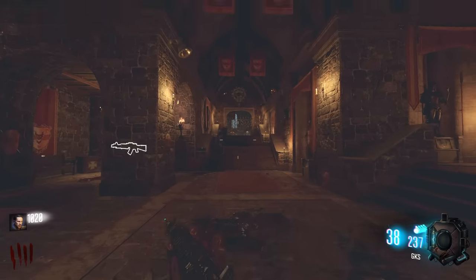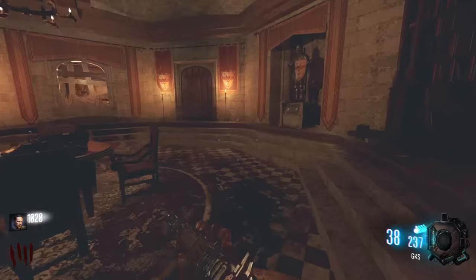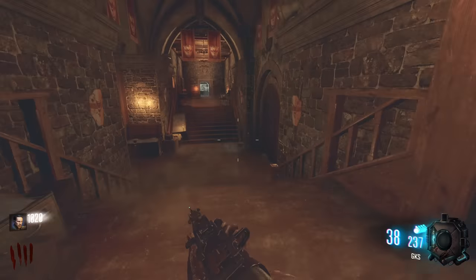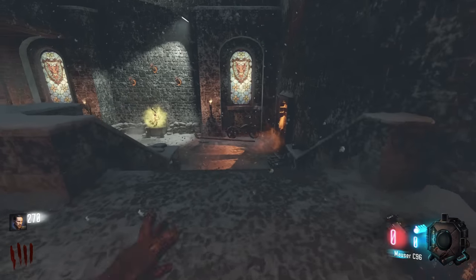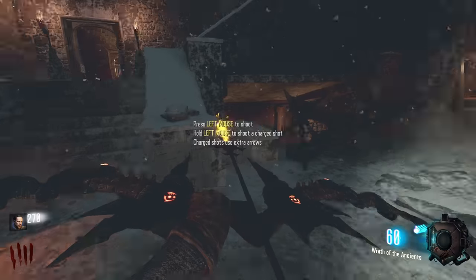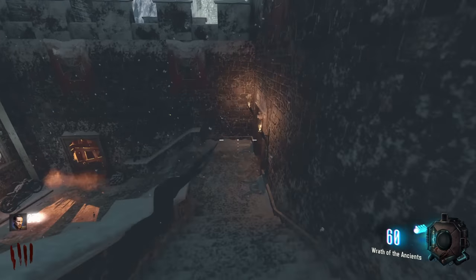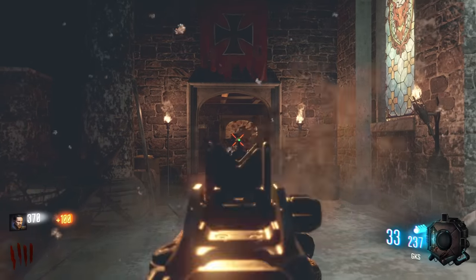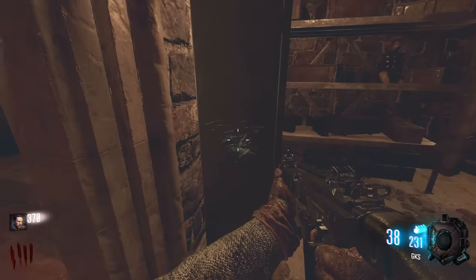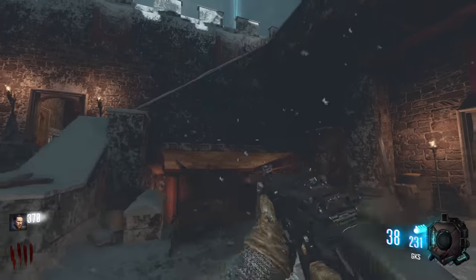We've got power right here - the door to power is 1250. Even after playing this map a couple of times I still get lost. I think it's this door - yes, okay. Give me the Wrath of the Ancients. To start the lightning quest we have to turn the power on because it opens the doors. We've got a little lightning symbol here.